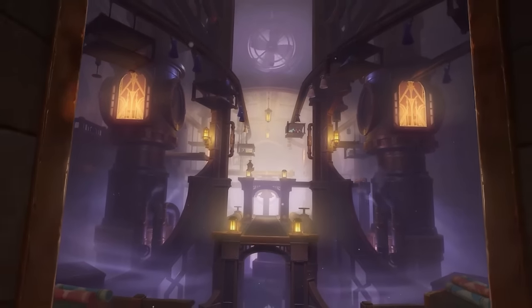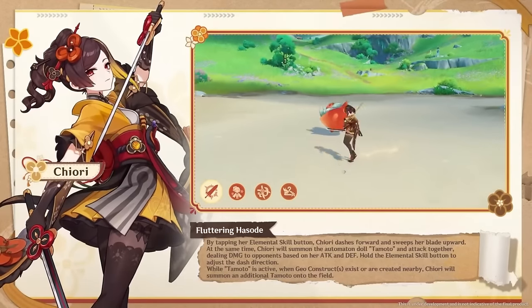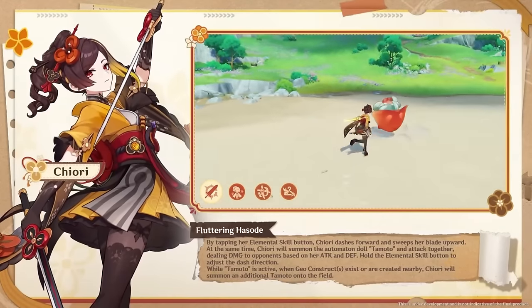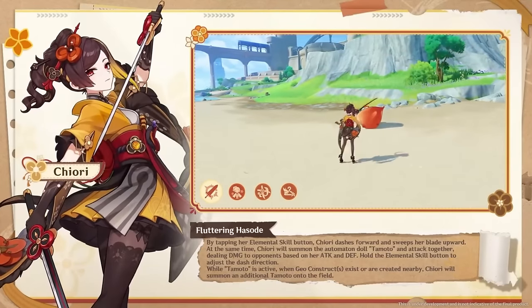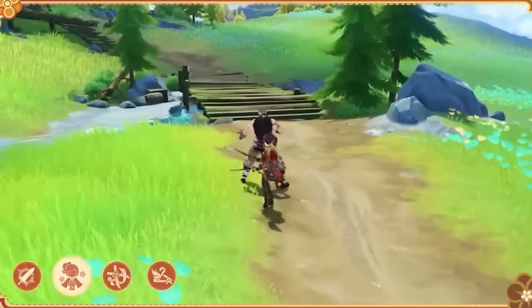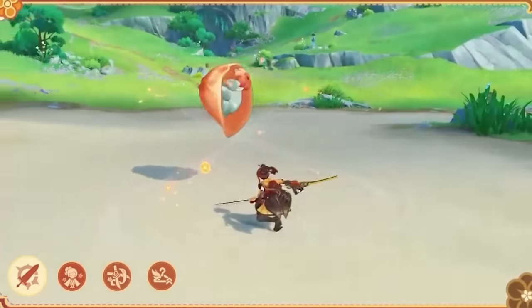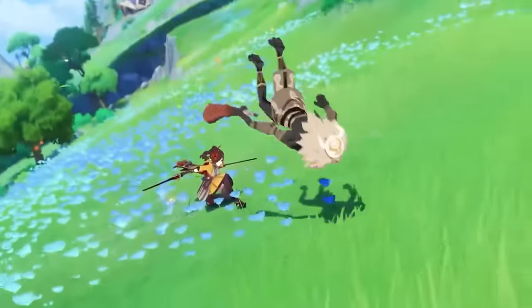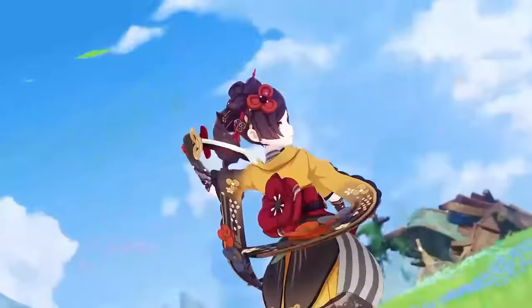Let's start out by going over her kit. First, her normal or charged attacks are not really important, because Chiori seems to be mostly an off-field sub-DPS. However, it should be mentioned that design-wise it looks very cool how she dual-wields her blade in her attack animation. Since she is probably a sub-DPS, let's look at the main part of her kit, which would be her elemental skill.